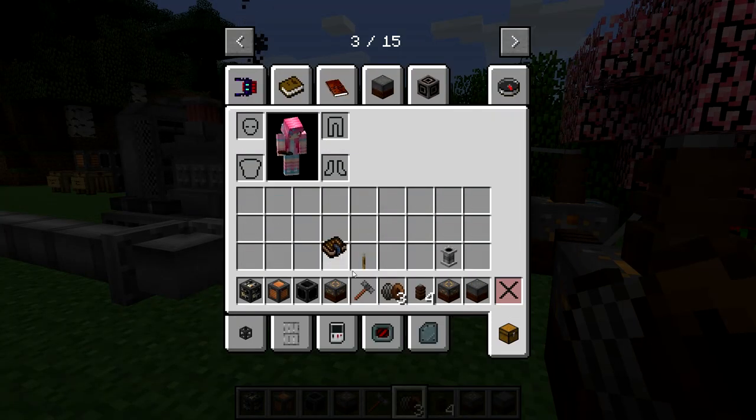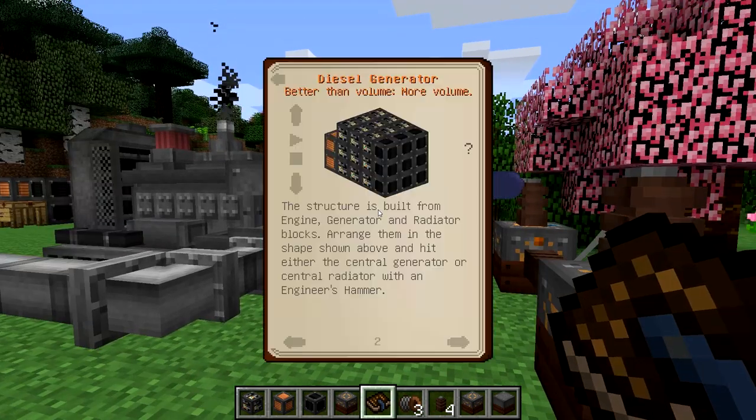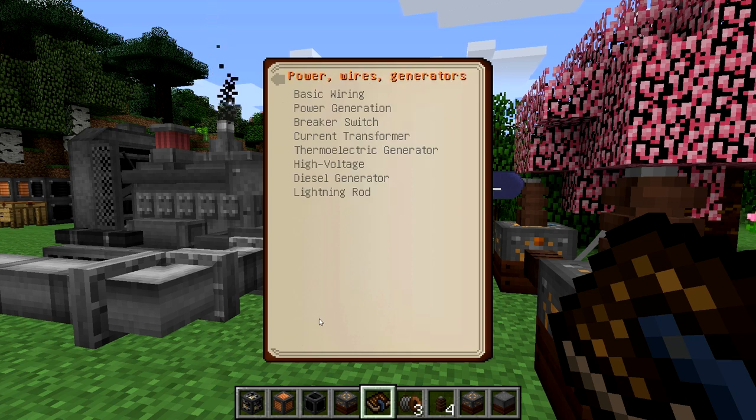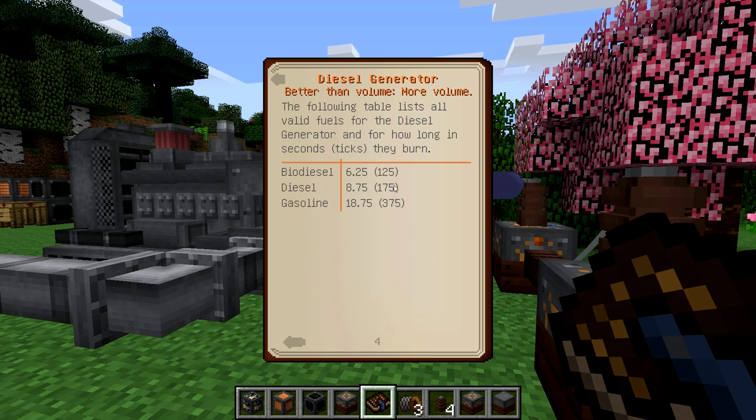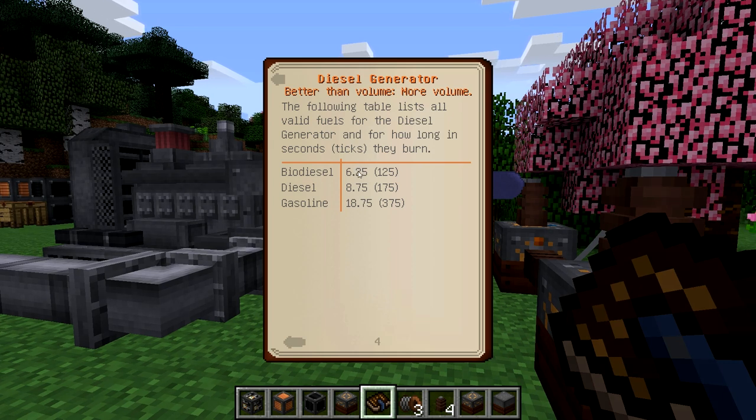Let's take a look at the fuel consumption of the diesel generator in the handbook. We can see there are three types of fuel it can accept. Biodiesel, which is produced in Immersive Engineering itself, burns for 6.25 seconds per bucket. Diesel fuel burns for 8.75 seconds and gasoline for 18.75 seconds. Remember, that's producing 4,096 RF per tick, and the numbers in parentheses are the ticks — so you can multiply that by the power to estimate total RF produced per bucket of biodiesel, which comes out to over 400,000 RF.